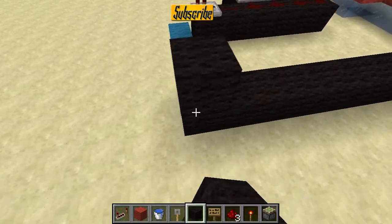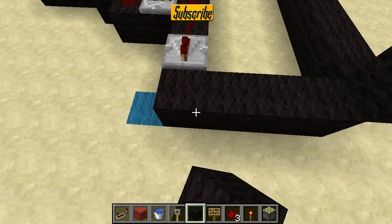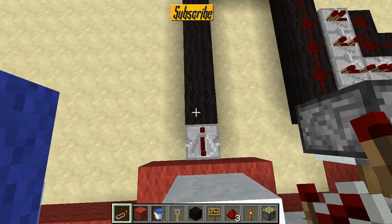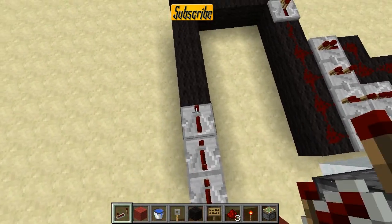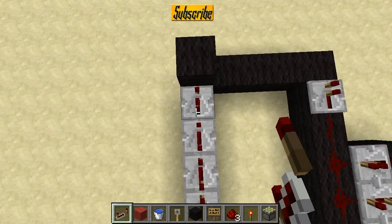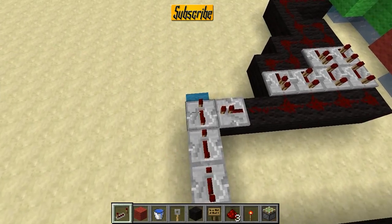Go around here like this. Then you're placing eleven repeaters here, all on four ticks. Just come all the way around there like so.